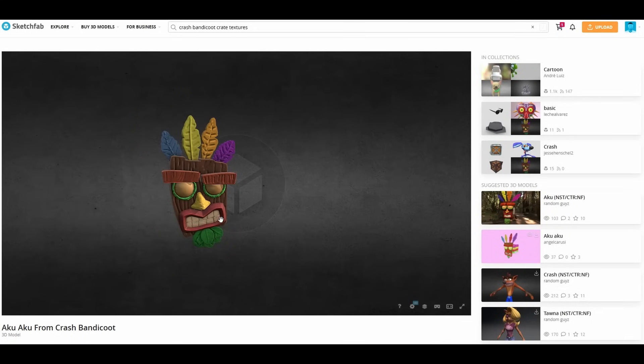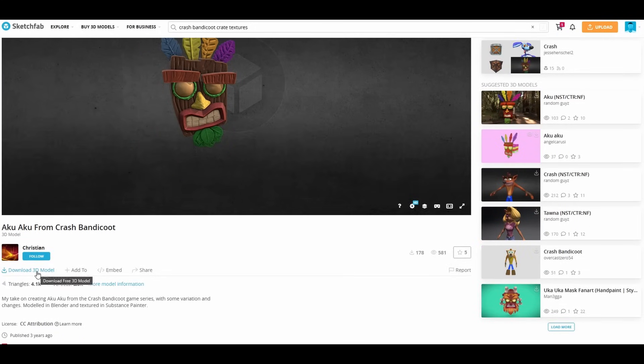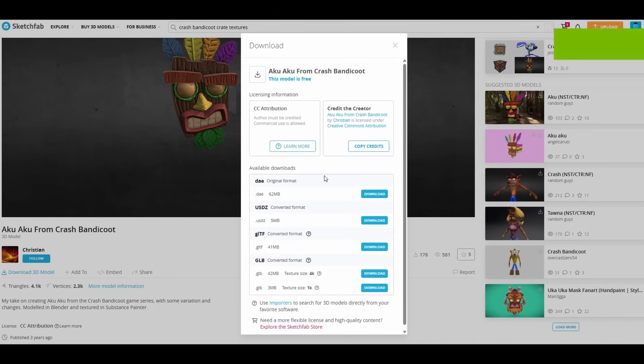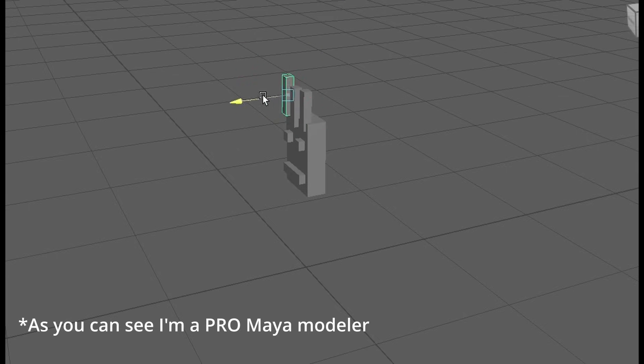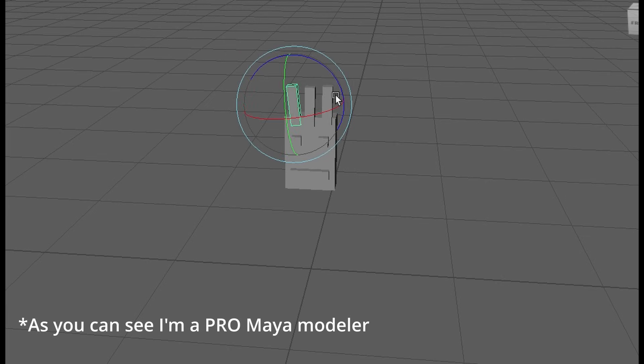For the Aku Mask, there was a really good model on Sketchfab which I found. It was free, so shout out in the description to the maker. Plus, this was probably going to be a little bit too difficult to generate at the time I had, so I just took it from there and then added it.